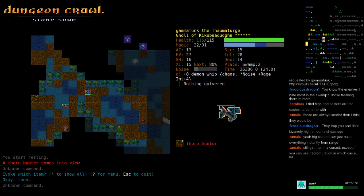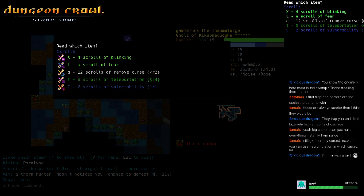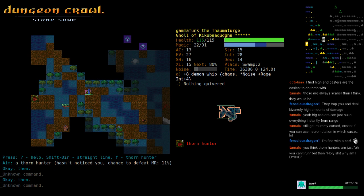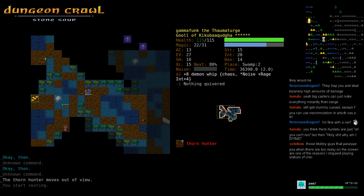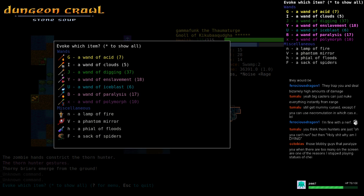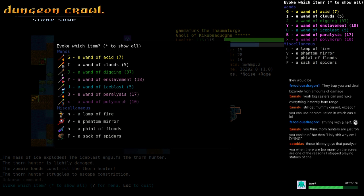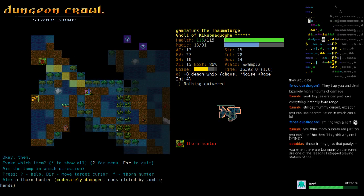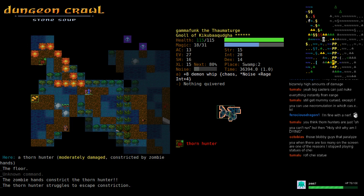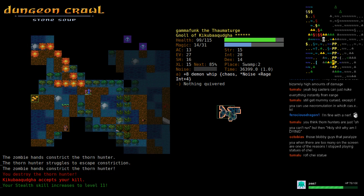Speaking of thorn hunters, here we go. You can use hexes on these things if you use a bone scroll first, but there's not really a need. He's constricted now. I'll throw in some extra damage — I don't have a lot of ice blast. He's going to die anyway.